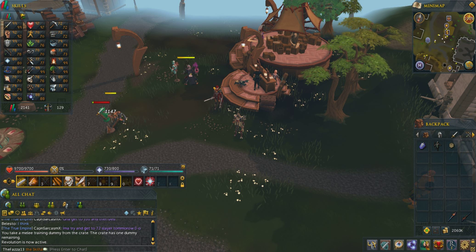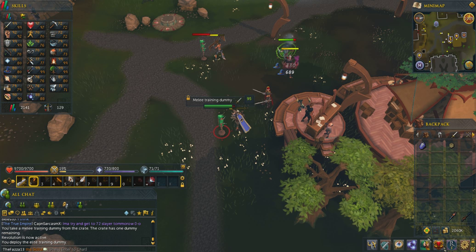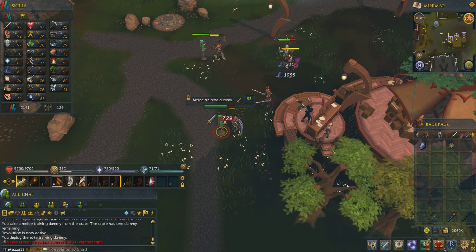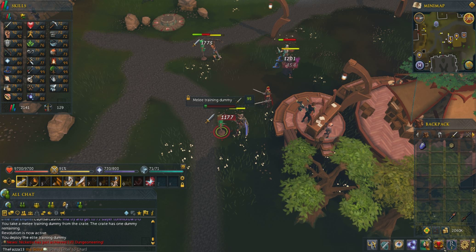So then you click deploy and you just start attacking it. You'll be able to attack about five or six of these and then it'll break completely and you have to place a new one. But you get a couple k XP per knockdown of it, so pretty easy XP. Don't know why they bothered doing it because combat training is so easy anyway, but you know, they've done it anyway.